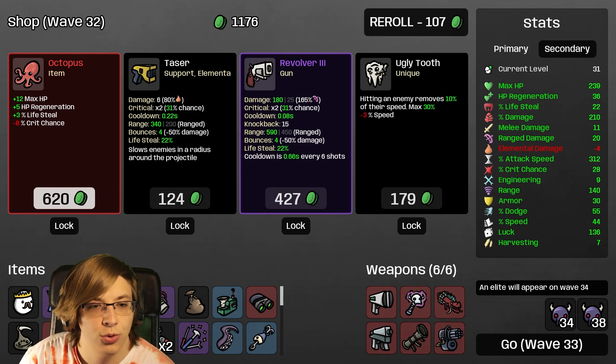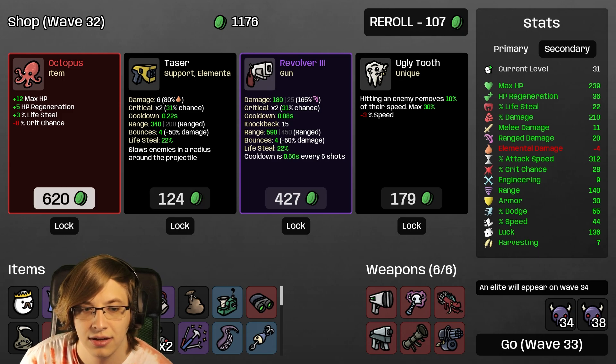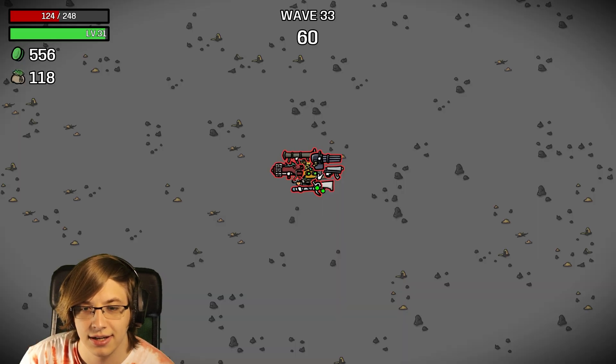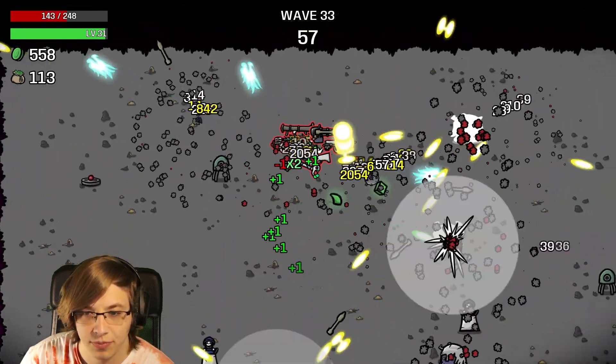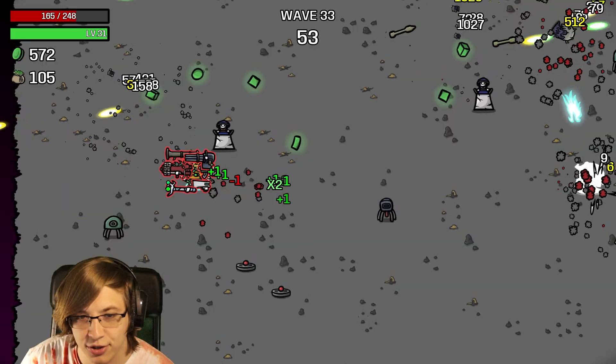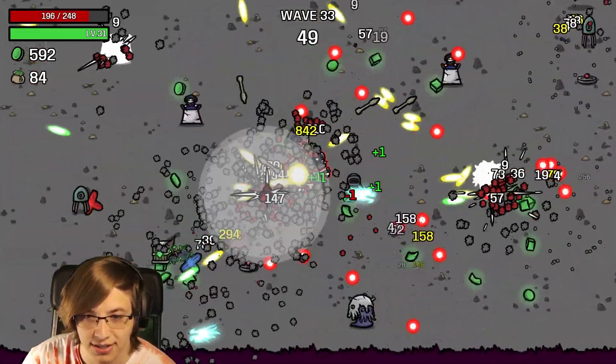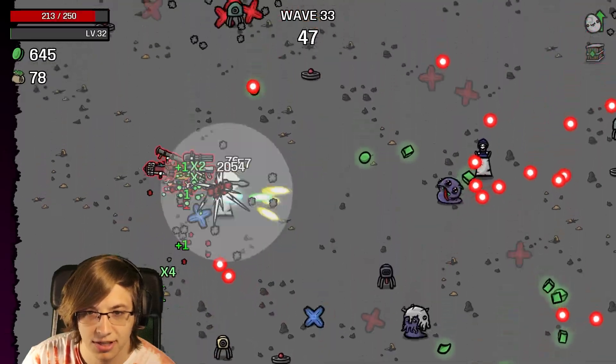Crazy crazy crazy. I'll take Metal. Finn - whatever. Octopus - 12 max HP, HP regeneration and crit chance. You know what, I'll take it! We nerfed our crit chance but maybe we get two-shot instead of one-shot at a certain point.